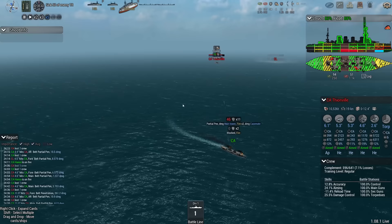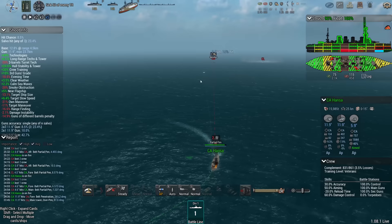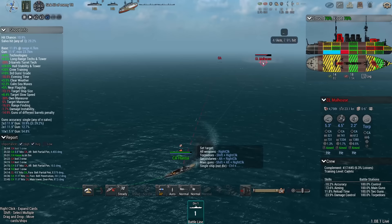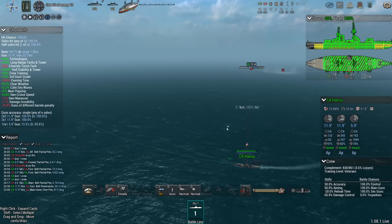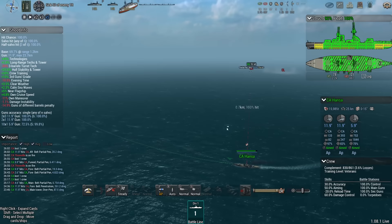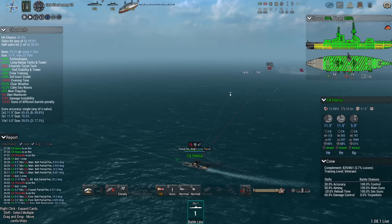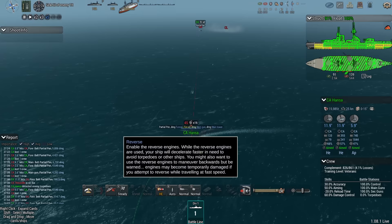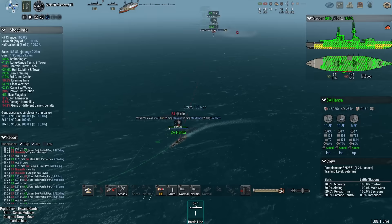I haven't actually tested what happens if you engage the escorts and destroy both — what happens to the transports? Because I have not killed those. Generally in the past they just leave and escape somehow, which makes no sense. But I've also seen that if you kill the transports, you get a massive amount of victory points. So that's what I'm going for — making sure I get those victory points from sinking the transports.